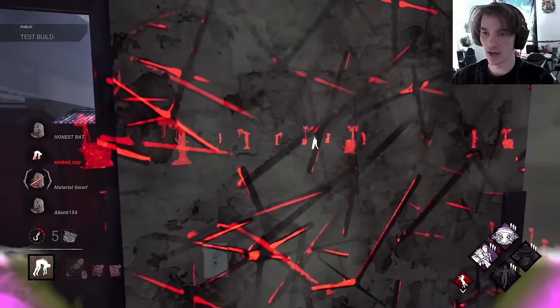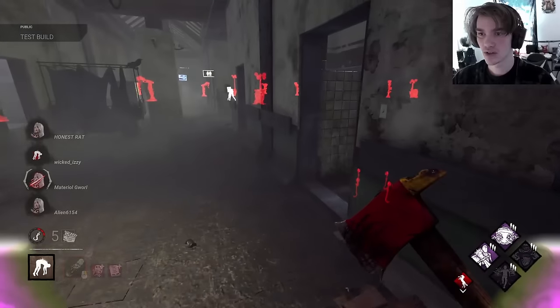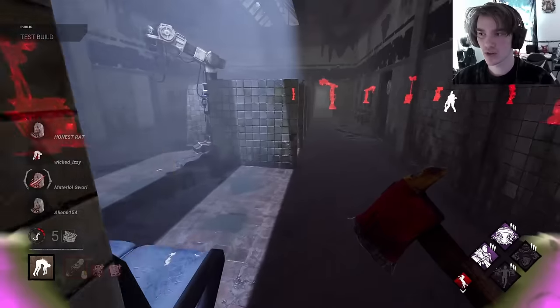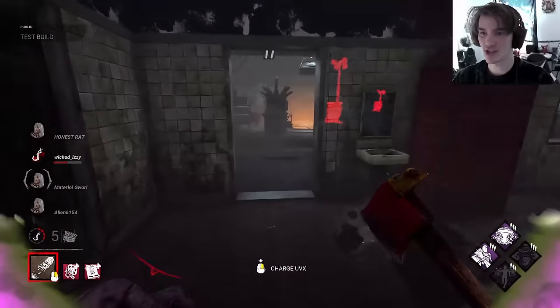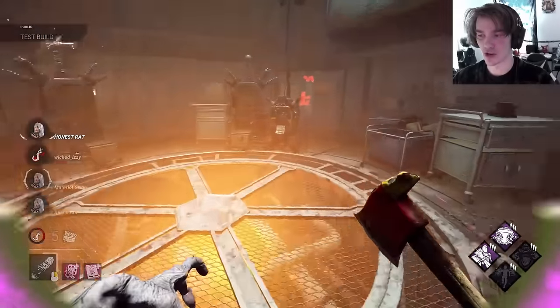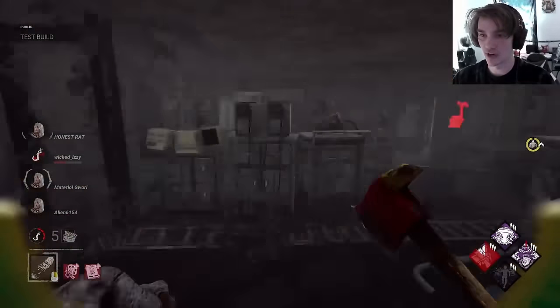Okay, so you're dead on hook, so I'm not going to kill this person until the very end. Where's the hook at? Boil over — yeah. Number two is dead on hook so we don't want to kill her. That's going to be hard to get used to. That bounce almost got her. We get the stealth now and it's very good with the add-ons I'm running.